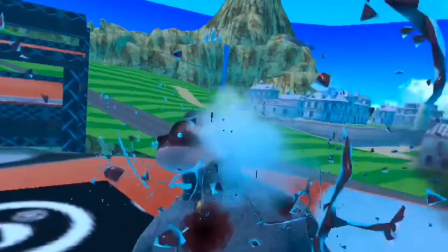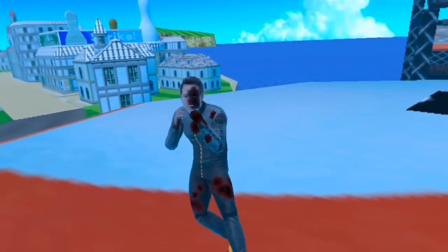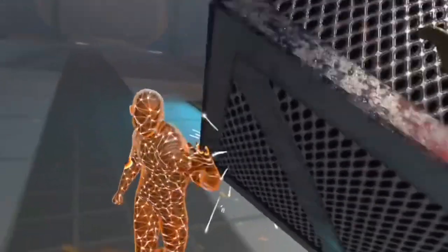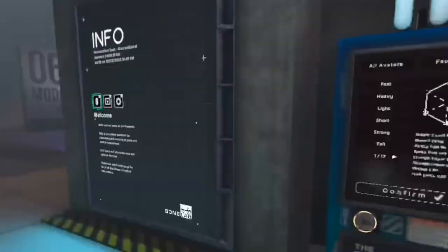The damage system is super well done. If you make an NPC mad enough, they'll start to fight back, and if you punch them in a single area a bunch of times, that part of their body will become weaker. To make it even more realistic, getting hit by a heavy object also instantly kills most enemies. And if you want to find the perfect avatar for beating up null bodies, look no further than the avatar system.